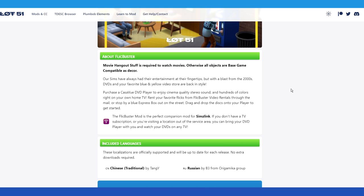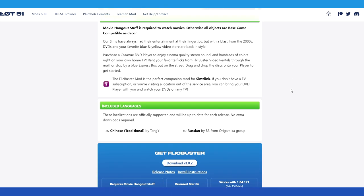Our Sims have always had their entertainment at their fingertips, but with a blast from the 2000s, DVDs and your favorite blue and yellow video store are back in style. Purchase a CasaView DVD player to enjoy cinema-quality stereo sound and hundreds of colors right on your home TV. Rent your favorite flicks from Flickbuster Video Rentals through the mail or stop by a Blue Express Box out on the street.